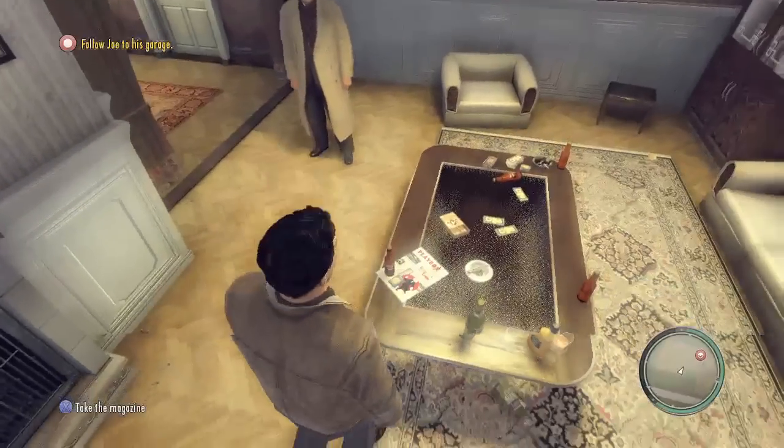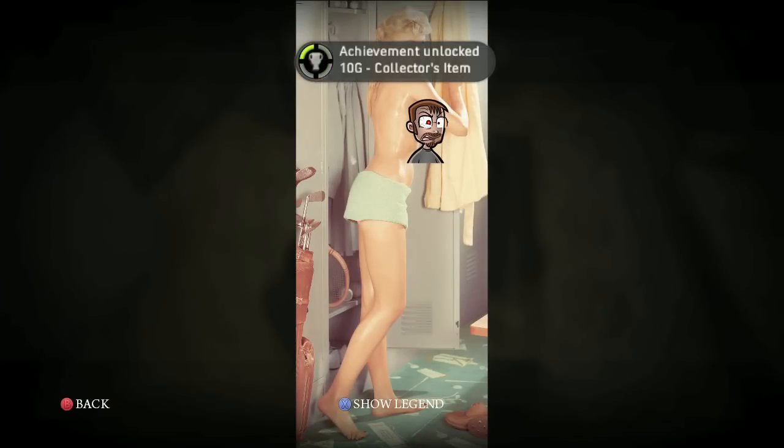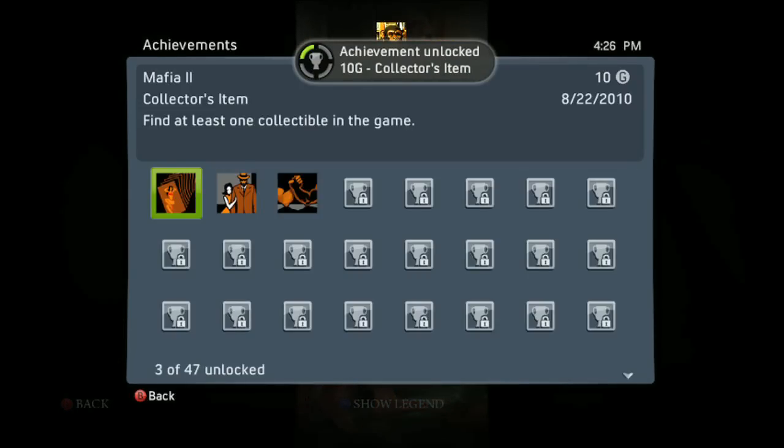So here we are. This is Joe's apartment — this is the first time you and Joe go do something. The first magazine is right there on the desk. Hey, look at that! We got an achievement. Congratulations. This is the Collector's Item achievement — once you find one collectible, you get the achievement.